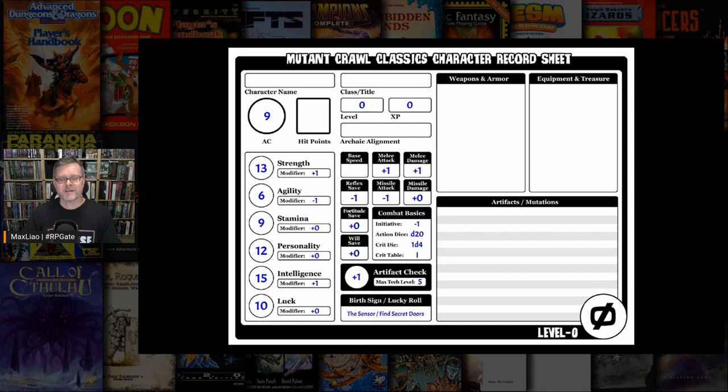The luck ability states that after rolling 3d6 to determine the luck score, you roll on table 1-3 to determine the character's burst sign. I know the burst sign is supposed to be handled in step 5, but since we're looking at luck right now, let's just get it out of the way. As instructed by table 1-3, I rolled a d30 and got a 12. The character's luck score of 10 provides no bonuses or penalties, so the final result remains a 12. Table 1-3 tells me this character's burst sign is the Sensor, which adds the character's luck modifier — a big fat zero — to any attempt to search for secret doors.